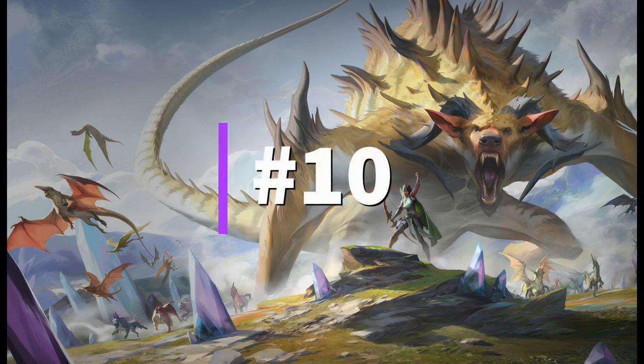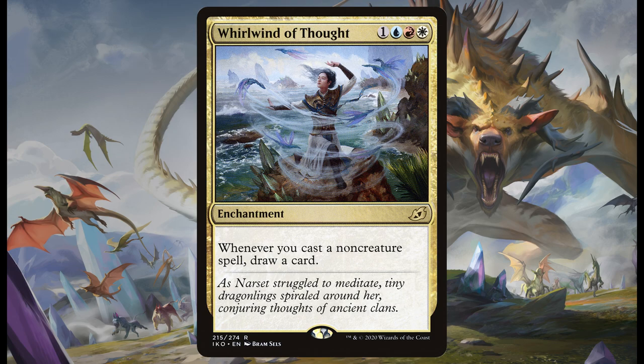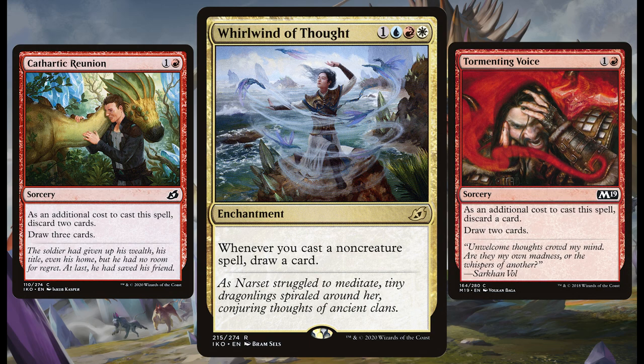First on the list at number 10 we have the blue-red-white Jeskai coloured card that is Whirlwind of Thought. Now this enchantment is insane — at the cost of one generic and one blue, red, and white mana. If you get this in your opening hand or just early game you could be at a distinct advantage against your opposition. If you're playing it with a Cathartic Reunion you're discarding two cards but drawing four. Tormenting Voice: you're discarding one card and drawing three. You can turn it into a card draw engine that pays for itself in no time at all.